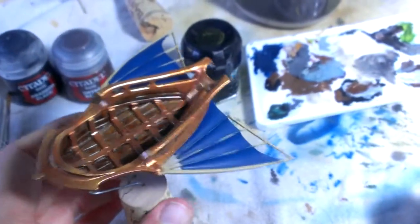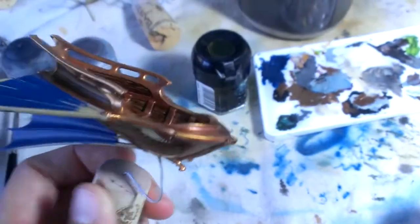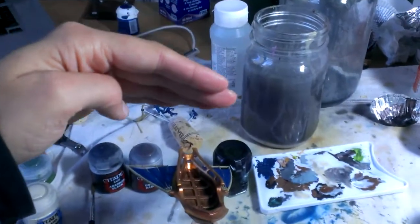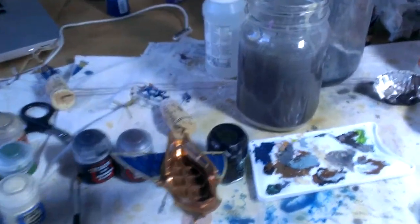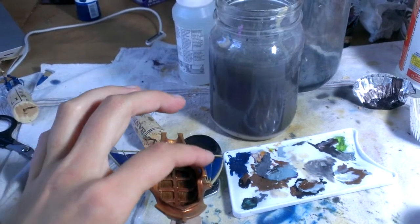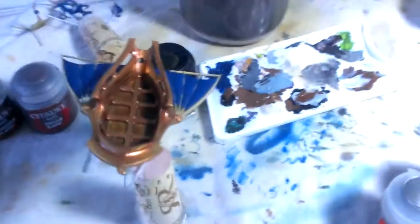No matter where I turn it, the highlights that I can see from the light are in all different places. Especially with this lamp — because of the angle it's at, it's coming towards me and bouncing off the piece and up into my eyes, so if I'm holding it flat the top surfaces look really really shiny. So I need to figure out a way to diffuse the light.